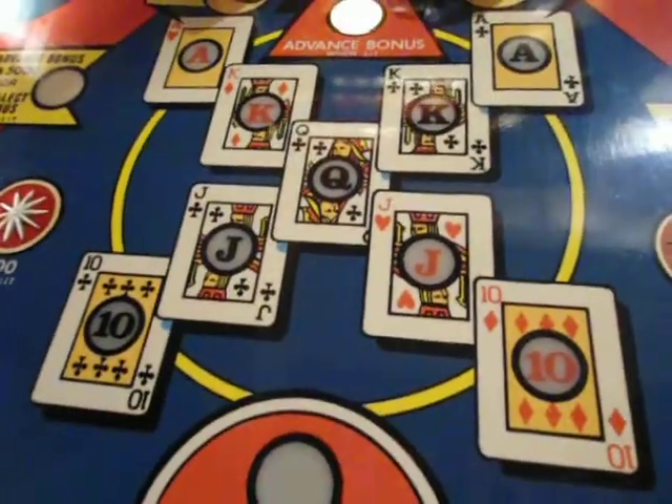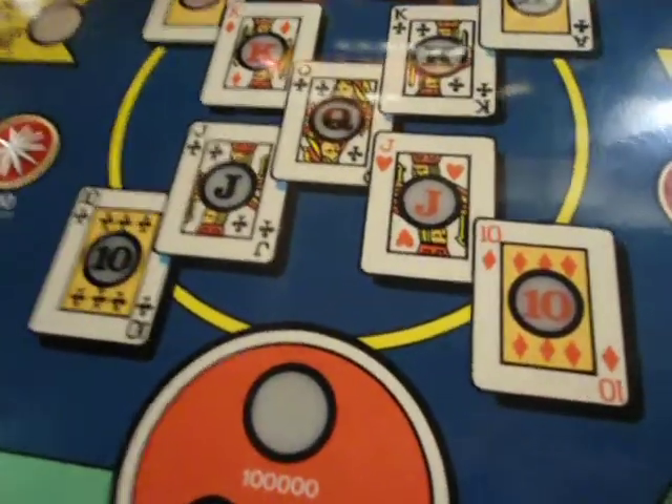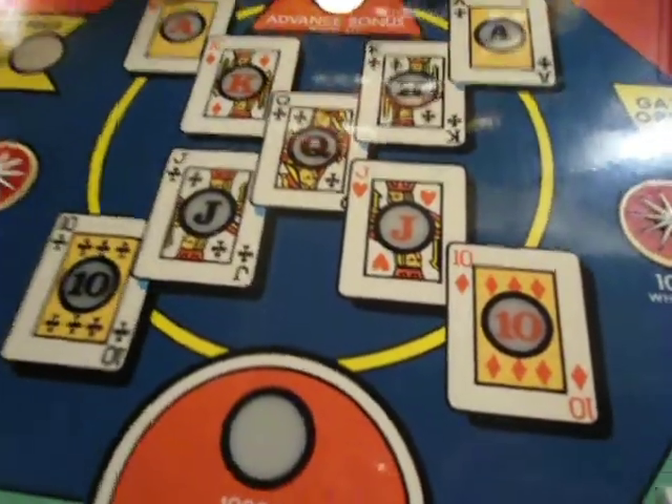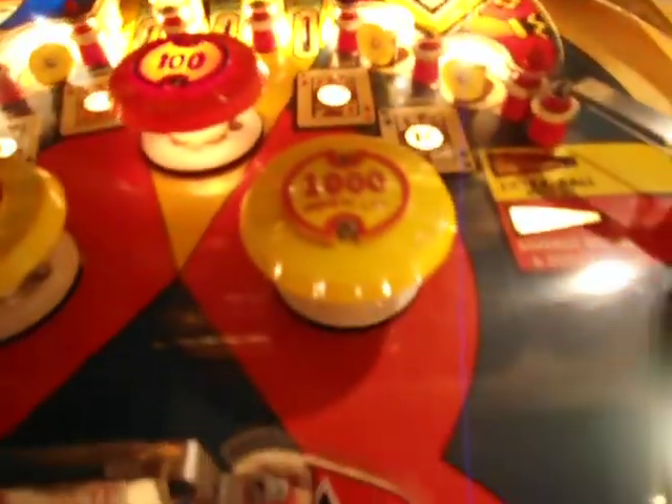Let's talk about the cards now. So you have your cards in the middle here — your aces, your kings, jacks, tens, queens. There's only one queen, as you can see, in the middle. And there's two aces, two kings, two jacks, two tens. Getting the different sets down gives you different functions.